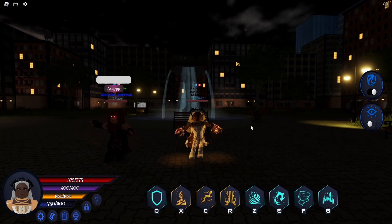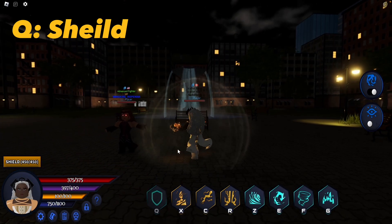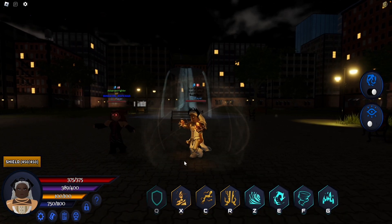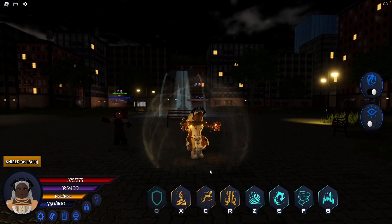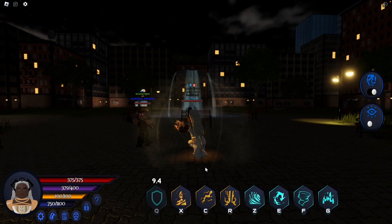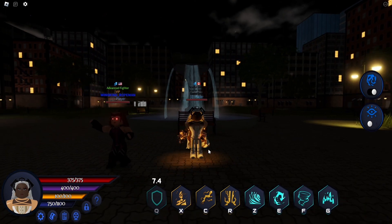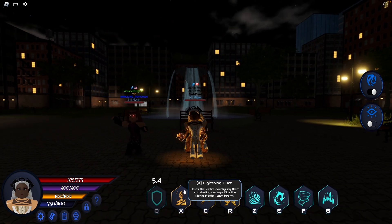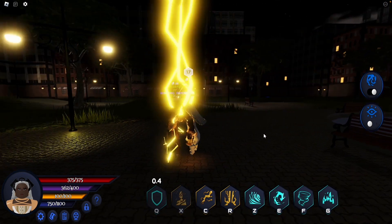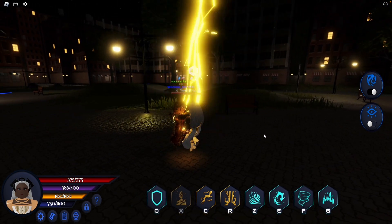Enjoy the Goddess Storm Showcase. Q: Child. Her child has 450 strength. X: Lightning Burn. Holds target, burning them with lightning. If they are below 25% health, it insta-kills them.